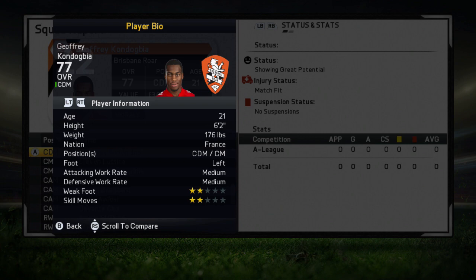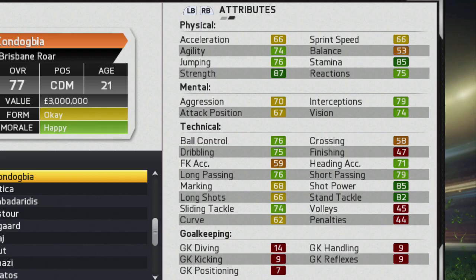Moving on to the player information, he is left-footed, has medium/medium work rates, and only two-star weak foot and two-star skill moves. No traits to start off with and no specialties, but he does have pretty well-rounded attributes for a center defensive mid player. He's got really good strength, good defensive stats, good marking, good interceptions, and good passing as well.